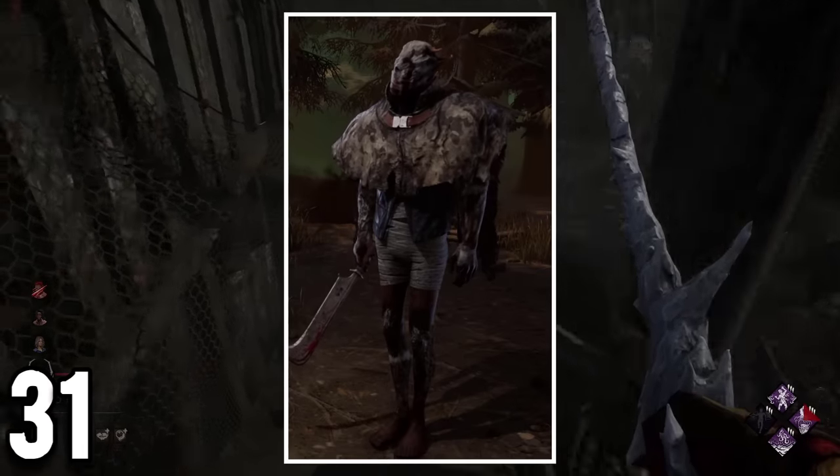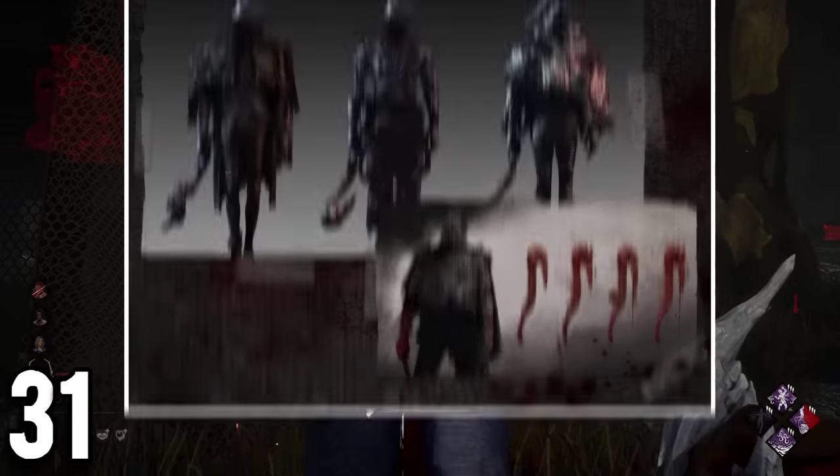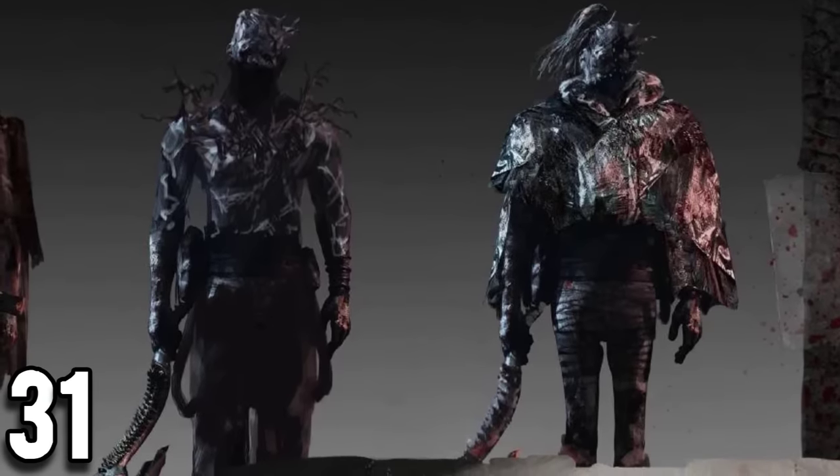One of Wraith's cosmetics, Shadow Walker, is actually a cosmetic that was an early concept art of Wraith itself. In that same concept art, there are two other outfits that have not been released yet.